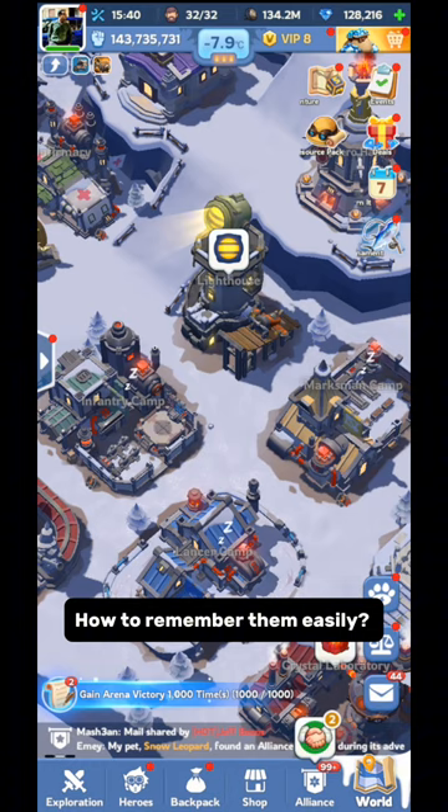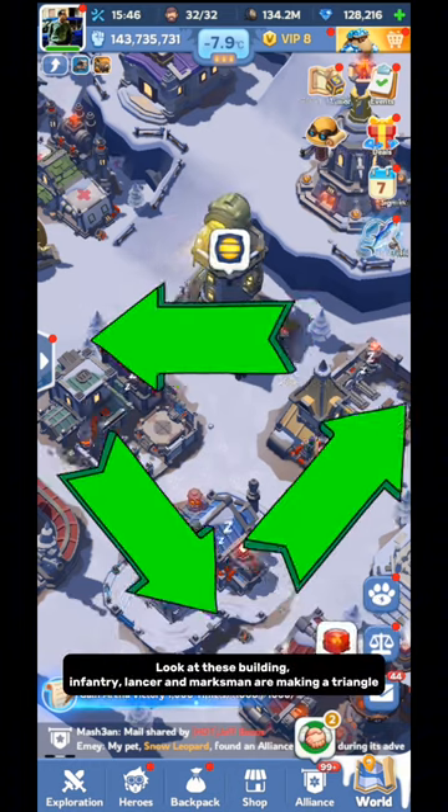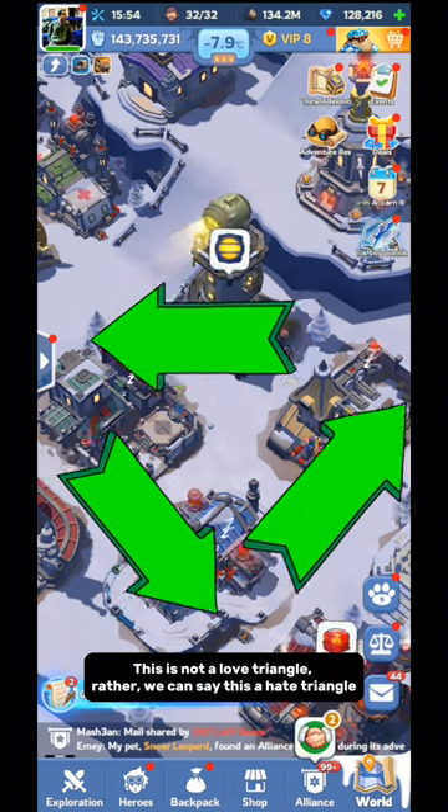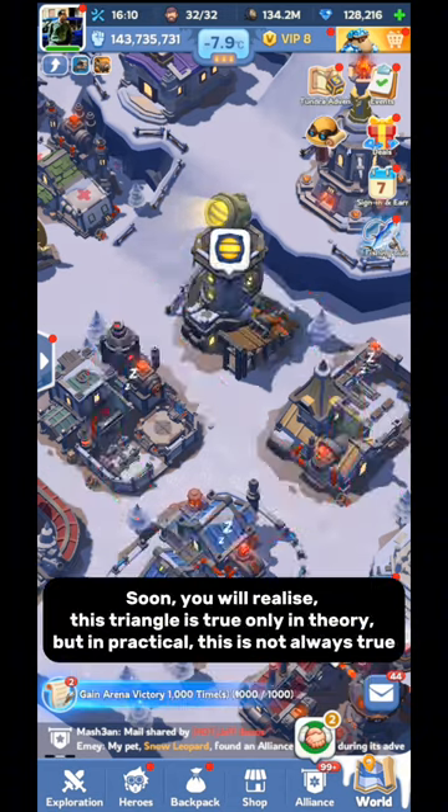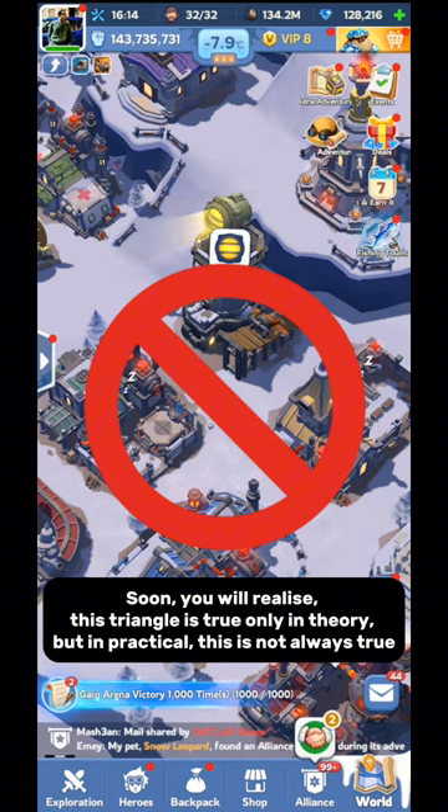How to remember them easily? Look at these buildings — Infantry, Lancer, and Marksman are making a triangle. This is not a love triangle; rather, we can say this is a hate triangle. The arrow represents who is stronger against whom. Soon you will realize this triangle is true only in theory, but in practical, this is not always true. If this theory was true, we wouldn't need to think about formation — we could take Infantry, Lancer, and Marksman in equal number.